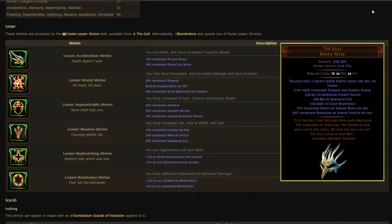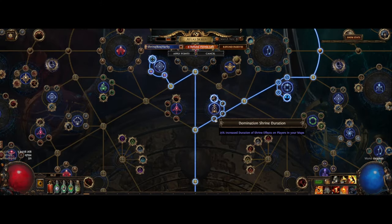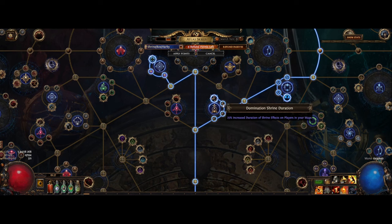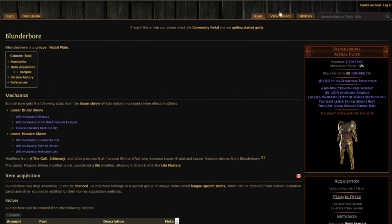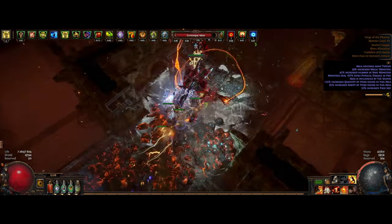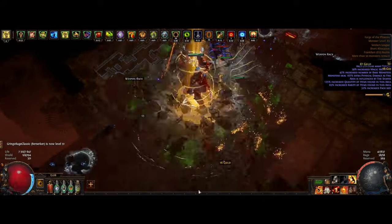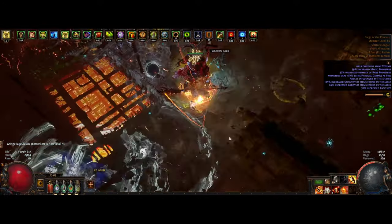The Gull gives us lesser shrines for different kinds of buffs, but we also get increased shrine duration and shrine effect by 75%. If we take a look at the duration here, we can also get 75% from the Atlas skill tree as well, adding up to a total of 125%. Blunderbore gives us the lesser brutal shrine — that's 20% increased damage, stun duration on enemies, and knockback. We also get a lesser massive shrine: 10% increased character size, 20% area of effect, and maximum life. This also gives an additional 75% shrine effect, so adding it all up: 75% from the body armor, 75% from the Gull, and 50% from the Atlas tree — a total of 200%.